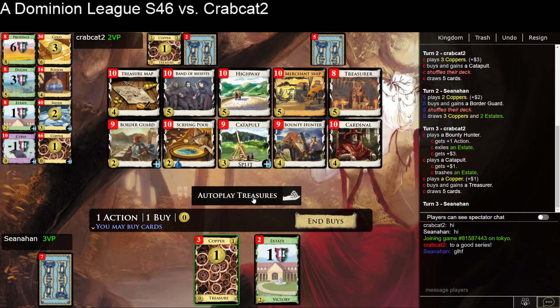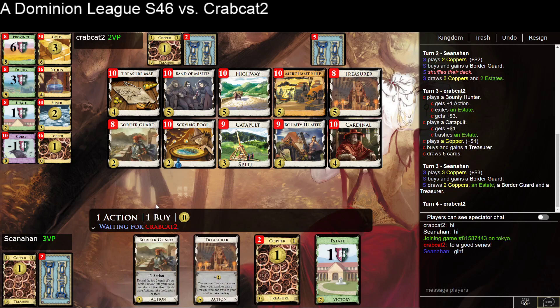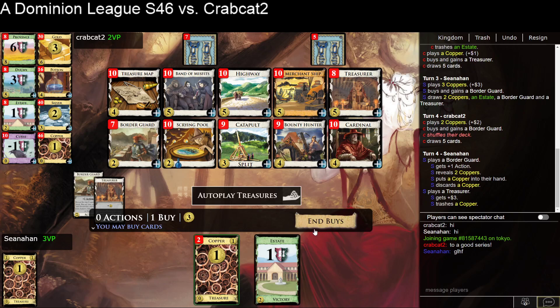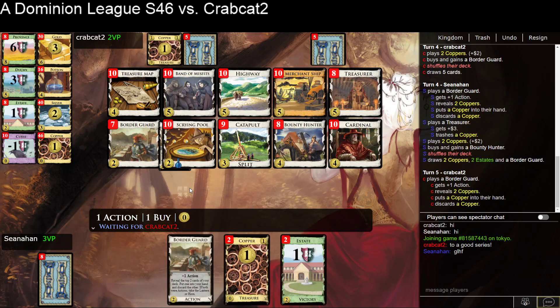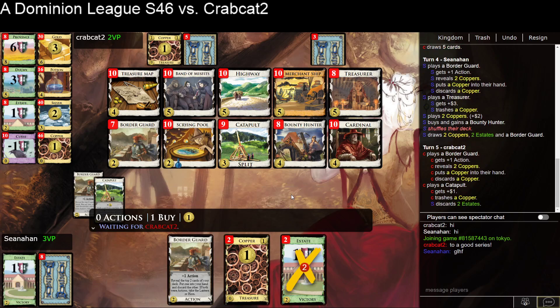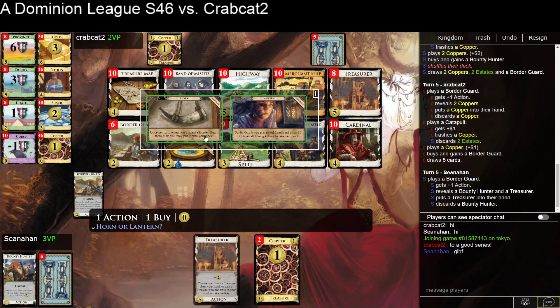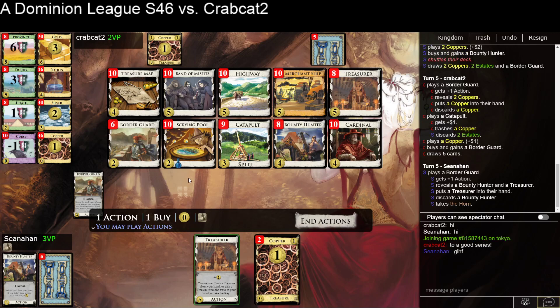I missed both my good cards. I can't really absorb the Catapult into the Terminal Space, so I'm just going to grab another Border Guard here — try to cycle through and find my good cards faster. Go ahead and grab the Bounty Hunter this turn. I think most of the time we'll just be trashing. Yeah, definitely take the Treasurer here — and the Horn, I think, is going to be better for now.